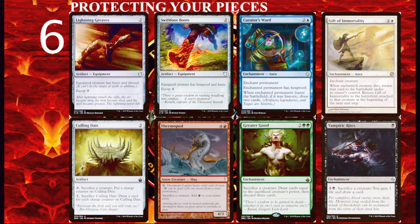Tip number six is protecting your pieces. You want to protect your life total, your permanents, and your spells. This means shields, countermagic, life gain, and fogs. Shields are permanents that can protect one creature at a time, such as Lightning Greaves, Swiftfoot Boots, Alpha Authority, Curator's Ward, and Gift of Immortality. In a creature-based deck, I will include a minimum of three creature-protecting spells including shields. Shields are perfect for decks which rely heavily on their commander and decks with creature bombs — in those decks I'll include five to eight shields. In some decks, I won't even cast my commander until I have a shield on the battlefield ready to equip.